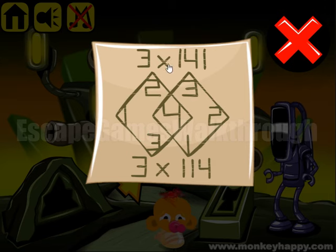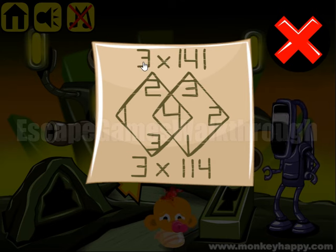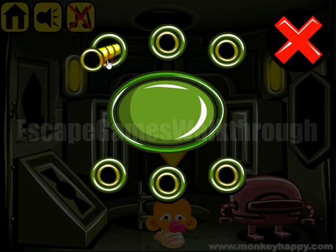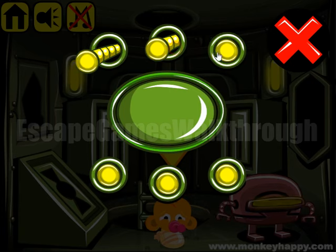So 3 multiplied by 141 is 423. Entering one, two, three, four, two, and three.